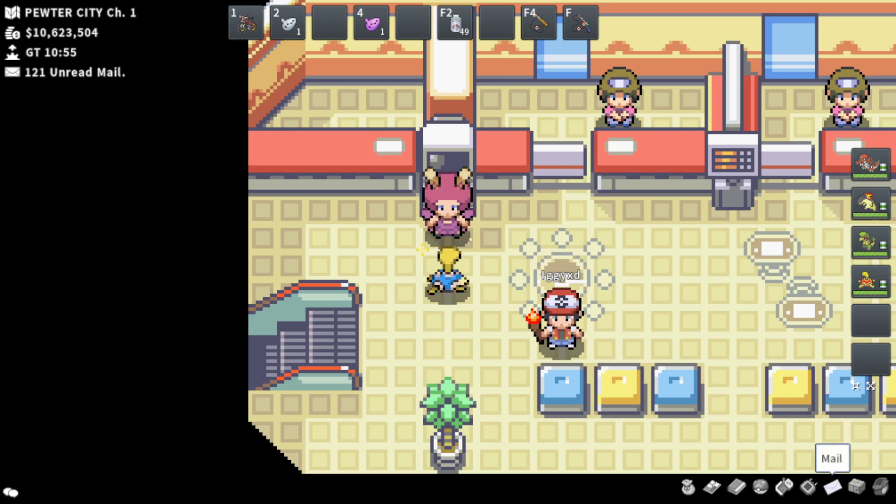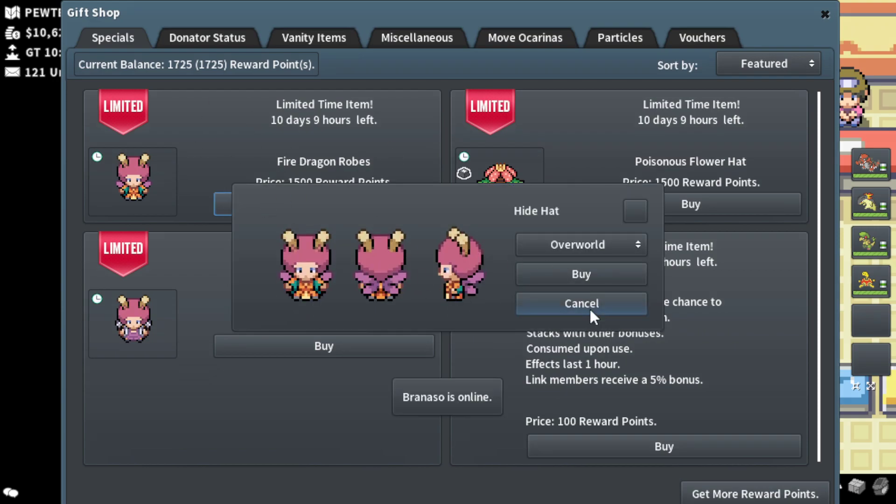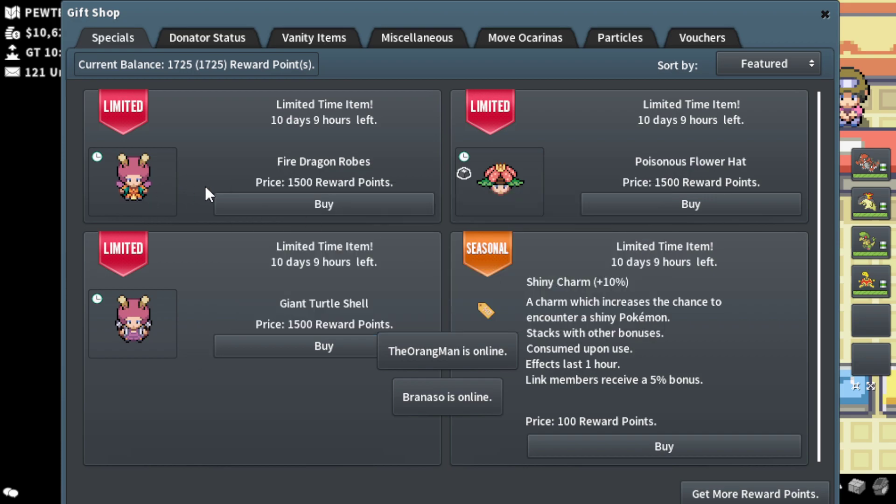This poll was used to vote for your favorite of the new vanities out of the Fire Dragon Robes, the Poisonous Flower Hat, and the Giant Turtle Shell, which are obviously based off of Charizard, Venusaur, and Blastoise.